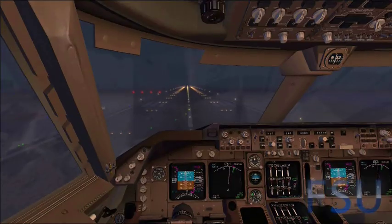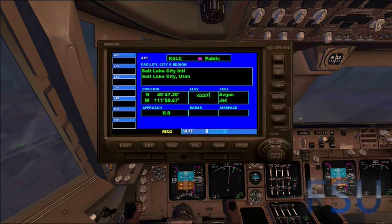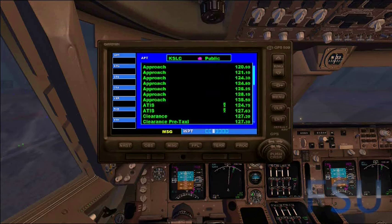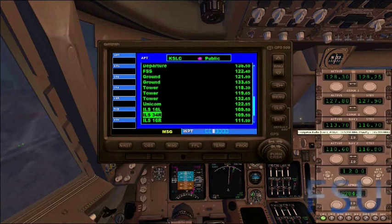Before we begin, we have to get up our GPS. We need to find out the ILS code for the runway. So we press the outer right knob, then press the inner one a few times to get to this screen, then push the cursor and scroll down using the outer knob until you find your right ILS frequency. So there it is — 34R — and that is 109.5.